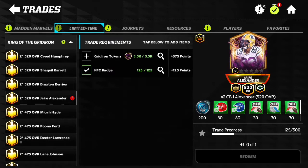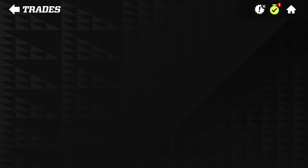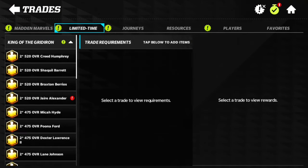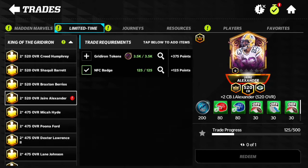Hello everybody and welcome back to another Madden Mobile 22 video. Today we are going to be getting my iconic Elite Master from the King of the Gridiron event. I've wanted Jaire Alexander for the whole entire time, so that is who I'm going to get. This will be my last cornerback or defensive player to finish off my full entire iconic defense.